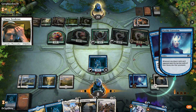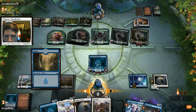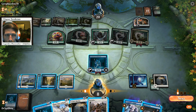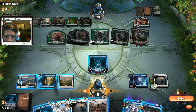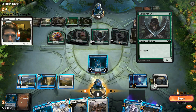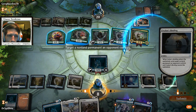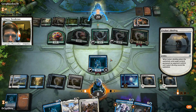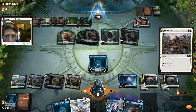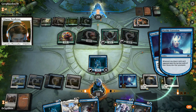We didn't draw another Petitioner, that's okay. We can Ixalan's Binding his Poison Tip - he doesn't have any cards in hand either. He has 15 cards - that's eight gone, four gone, still left with three cards. Let's go bindings on the Poison Tip, he can't counter it. Then we Revitalize - gives us a bit more health so maybe we'll finish him off next turn. I'm actually surprised this mill deck is working so well.